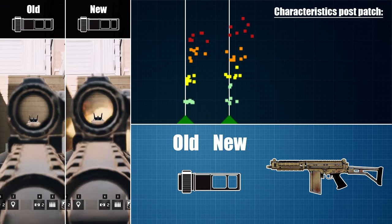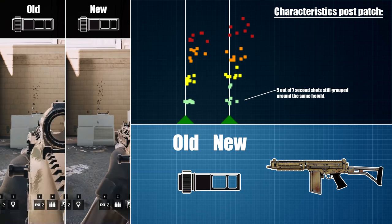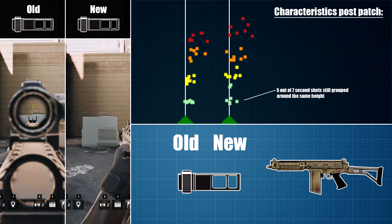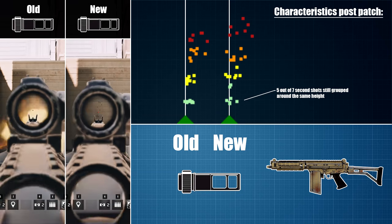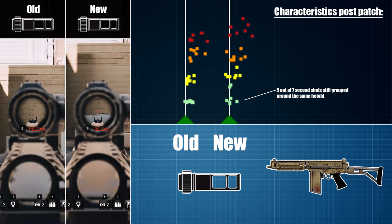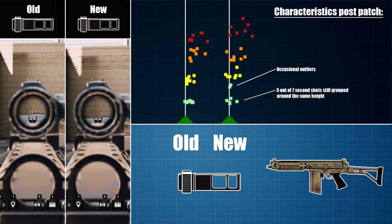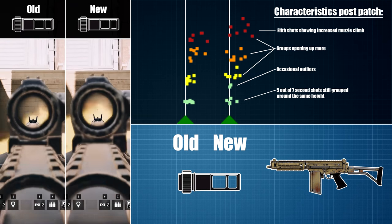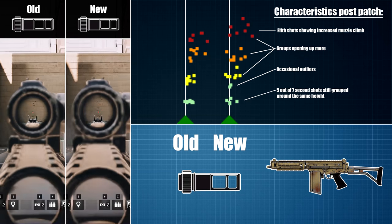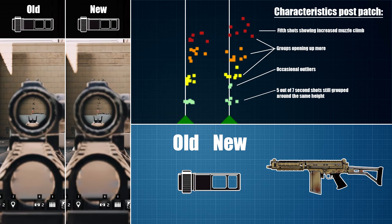Let's start off by comparing the results of the muzzle brake pre and post patch. According to the post by Ubisoft, the muzzle brake was intended to provide good first round recoil mitigation. And as we can see, with five out of the seven bursts I fired, I still achieved a very good grouping for the second shot that landed. But that's where the similarities between the old and new version end. In two of my bursts, the second round kind of went astray, which we didn't see before. And in addition to that, we can see that the groups are definitely opening up and rising somewhat, indicating greater muzzle climb. So the muzzle brake is not quite as great as it used to be, but let's compare it to the results for the other muzzle adapters.